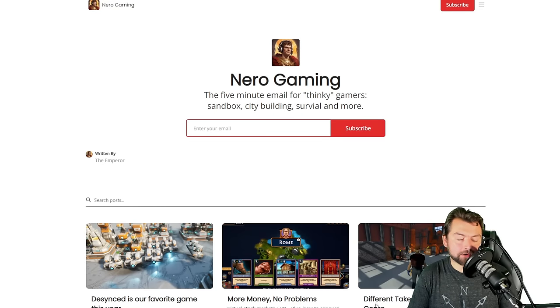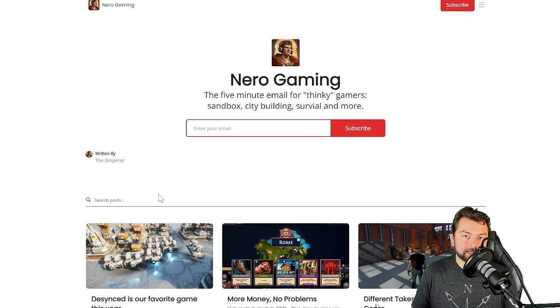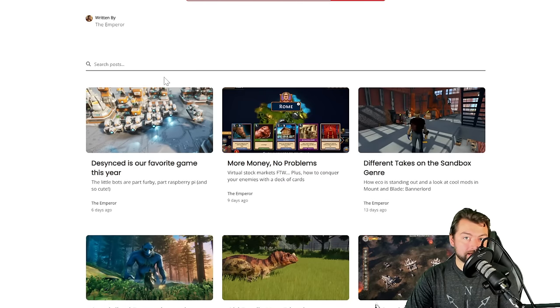But before we get into today's video, I wanted to thank today's sponsor, Nero Gaming. For anyone not aware of what this is, it's a pretty cool little thing. Nero Gaming is simply a free email newsletter that is going to give you five-minute stories on all these kinds of little aspects in gaming — from sandbox games, survival, simulation, whatever it is that you're looking at. When you're looking at games like Hearts of Iron and others, these things can take a long time to learn, and the busier you get, it's going to be harder to know exactly what kind of games are going to be good for you.